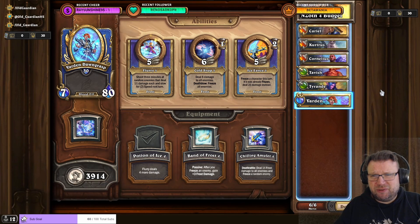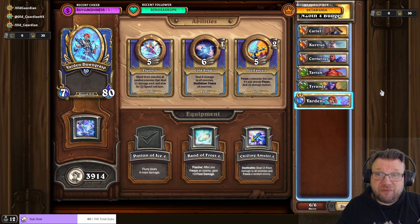For the climb, I'm typically using Cariel, Curtress, and Tyrande — or Cariel, Curtress, and Warden — depending a little on the fight.